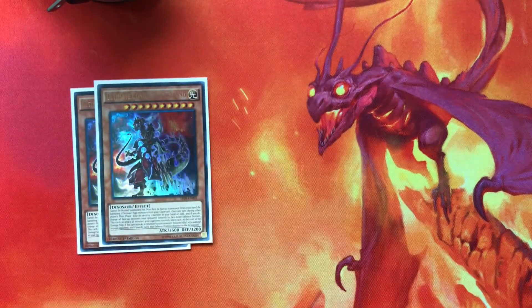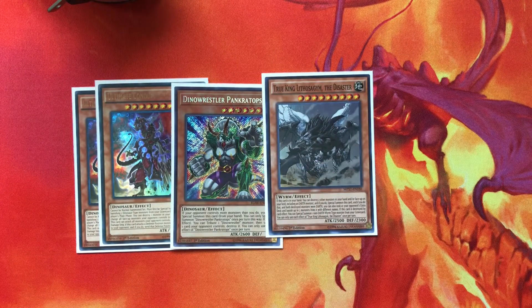First thing first, we've got our big Dinos. We're going to play two Ultimate Conductors still — one Pink and one Litho. The reason we cut Overtex is because he bricked in practice a lot. He's really good in theory as another way to search Pill and get in the gate by himself, but in practice you just end up bricking on him too much, and we're trying to make this deck as consistent as possible.